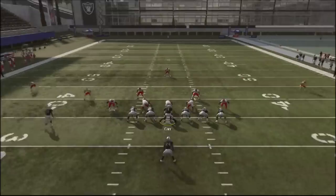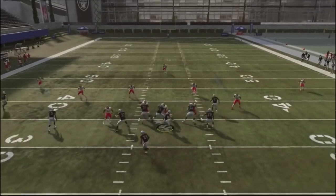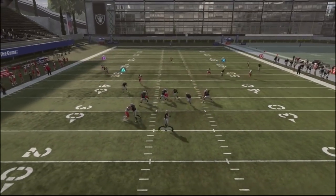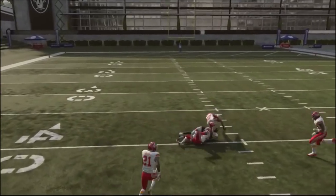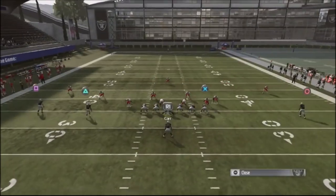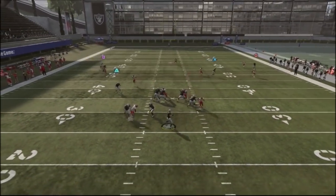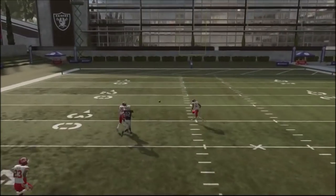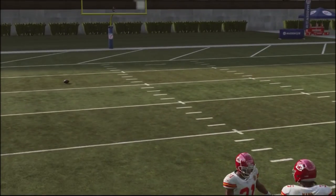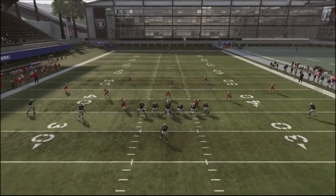Now with cover three, if you get a single high safety, this is where things get really juicy. With the wide receiver Nelson off the right hand side, you're gonna do an inside pass lead. Wait for him to do his cut out and up, then get rid of the ball and do an aggressive catch or possession catch, and just cut the ball off — similar to passing techniques in previous Maddens. I actually pass-led a little too far; it should have been up a bit more, which is why that ball went to the middle of the field.